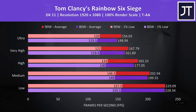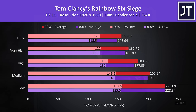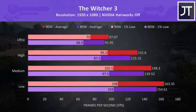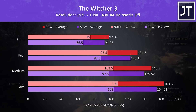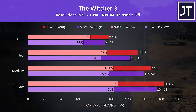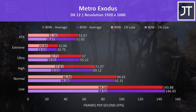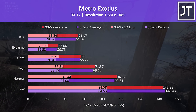Rainbow Six Siege was tested with the game's benchmark using Vulkan. The 90 watt tests were in front at all setting levels, and at ultra settings this resulted in almost 4.8% higher average frame rate. The Witcher 3 tends to be one of the more GPU bound games tested here, which may explain the above average improvement seen with the 90 watt configuration. At ultra settings the 1% low was almost 13% faster at 90 watts, while the average FPS was 5.6% faster, putting it in second place out of all titles tested. Metro Exodus was tested with the game's benchmark, and at extreme settings the 90 watt test was just 4% faster than the 80 watt result.